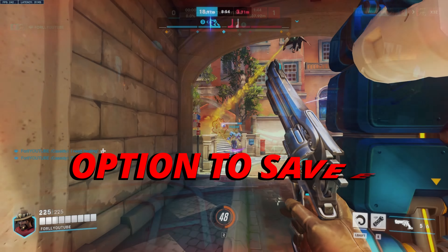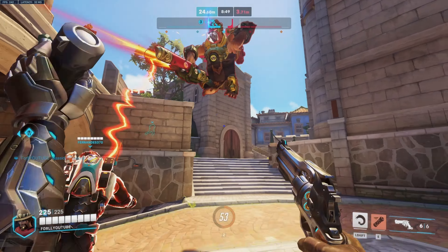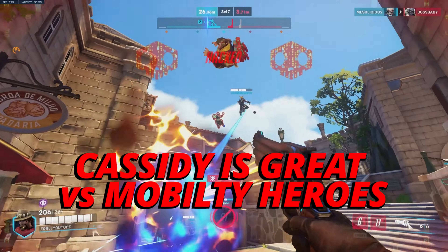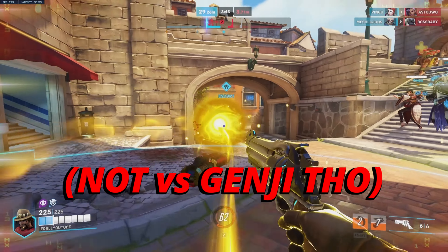You also have the option to save your E versus divers such as Sombra, Reaper, and Doomfist. Cassidy is great versus mobility heroes like those just mentioned and any heroes that dive into your team.